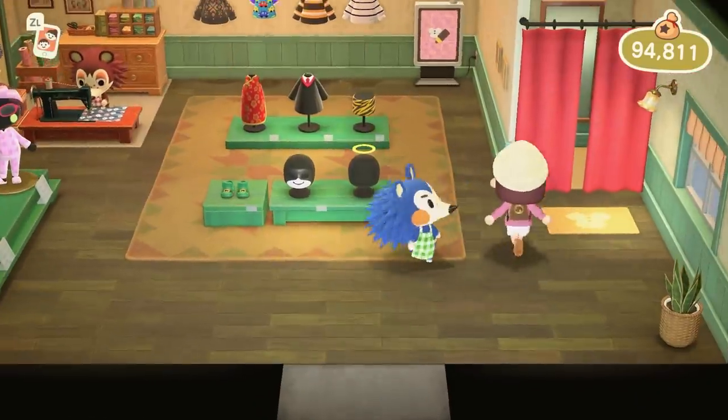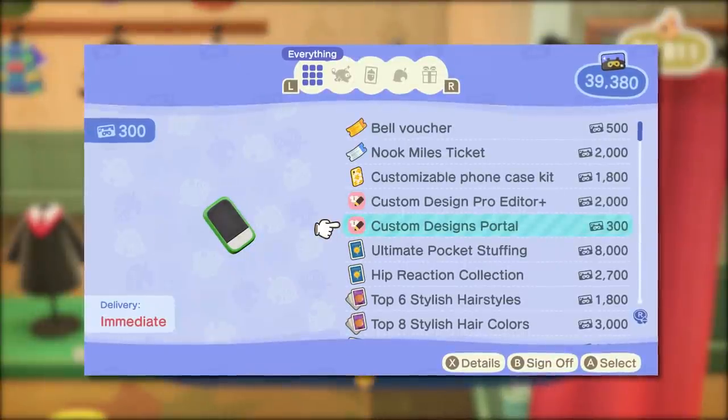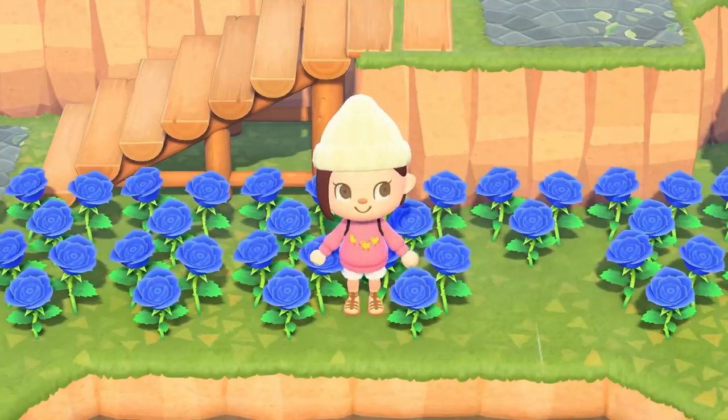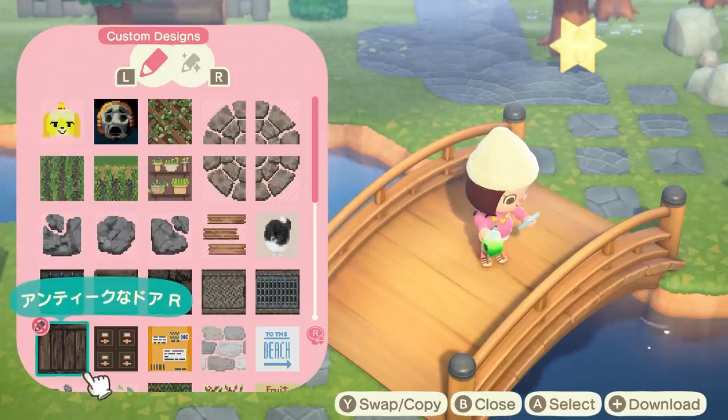Nintendo also added the ability for us to have the Able Sisters portal on our phone. No more getting upset about finding a cool design after 9pm and not being able to do anything about it without time traveling and making your flowers explode. Now you can access other people's amazing work anywhere, anytime.